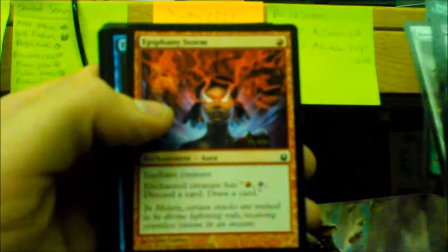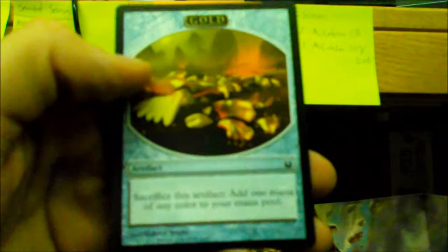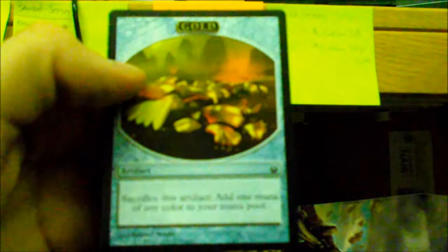Pack three: Forsaken Drifters, Revoke Existence, Nyxborn Wolf, Epiphany Storm, Evanescent Intellect, Coiling Mark, Necrobite, Kragma Butcher, Loyal Pegasus, Elite Skirmisher, Akroan Conscriptor. Dawn to Dusk as our second uncommon, Sanguimancy as our last uncommon, and our rare is Satyr Firedancer. I'm actually building a deck with these and I need two more, so hopefully I'll get them! Island and a Gold token.